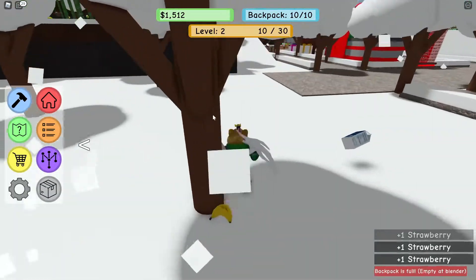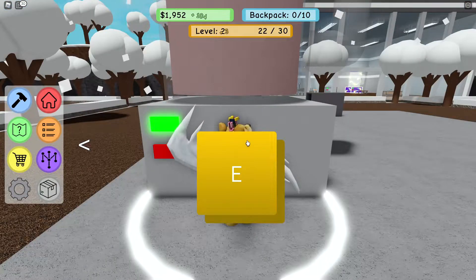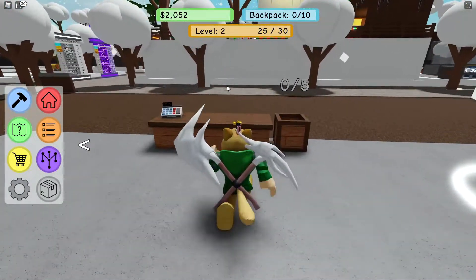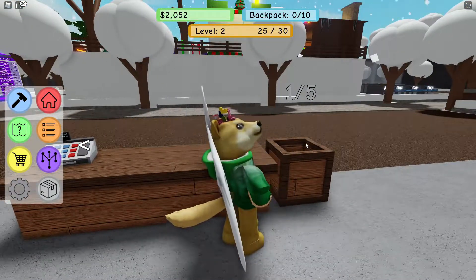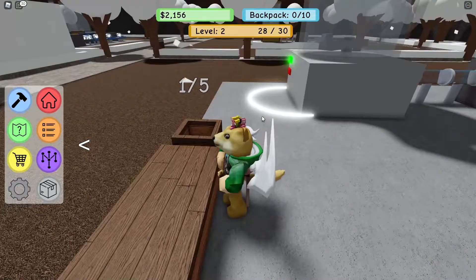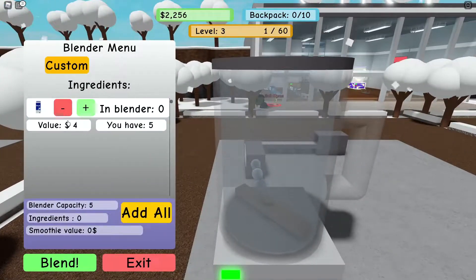I'm making some more strawberry milk — this one's got a little bit more milk than strawberries so it's a really light pink color. We've got a bunch of rich people coming over to buy our smoothies but they're selling out faster than we can make them. This guy just paid with diamonds and bought strawberry milk with diamonds! Everyone wants their strawberry milk — we're level three already.